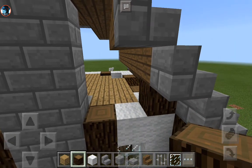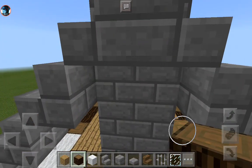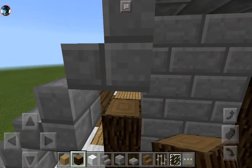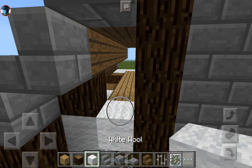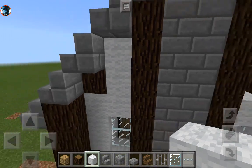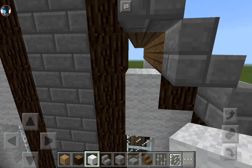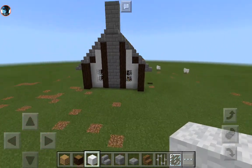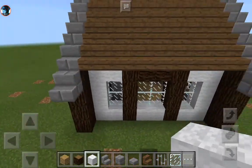I think I want to put spruce there, bring this up, bring this up too — spruce — and then of course I want the white wool. Hmm, this is an interesting texture. There went the block. Yep, I think I like that.